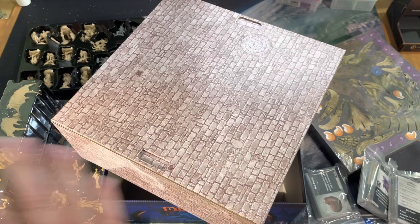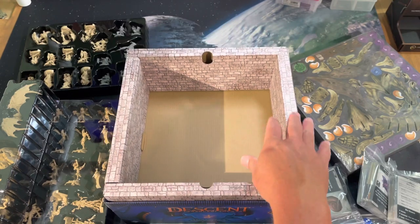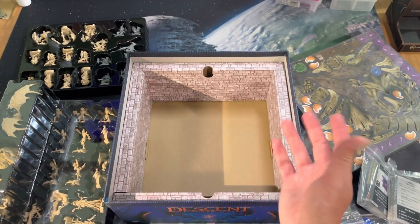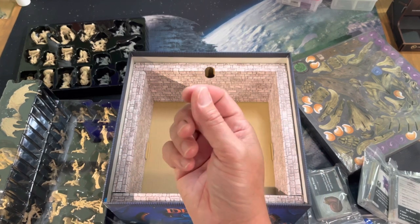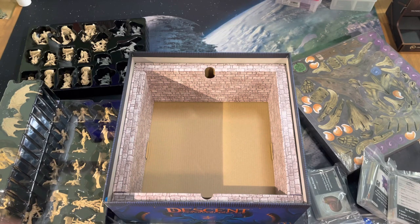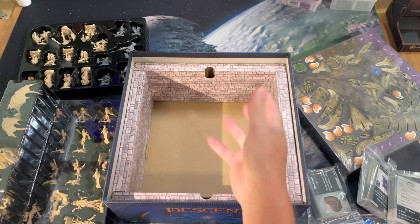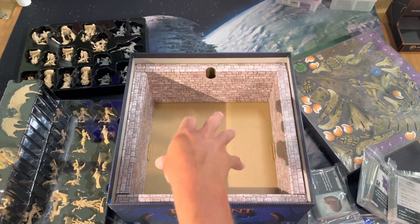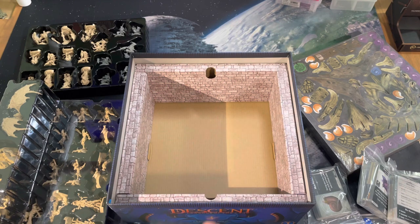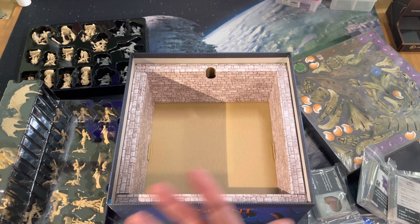What we're going to be coming up with on the channel is some way to have a storage solution — not just for our tokens and cards in that upper box, but also a storage solution for our scenery down here. It's going to make it easy to pull out what you need, so if you need this piece you're not just dumping everything on the table, or if you just wanted the doors or the pillars you can easily pull them out. So we'll see what we come up with. This is definitely an interesting shape — very square but pretty deep. Keep an eye out for that on the channel.